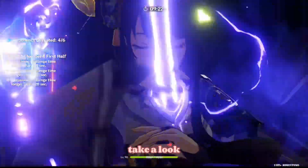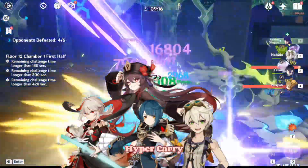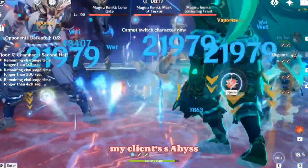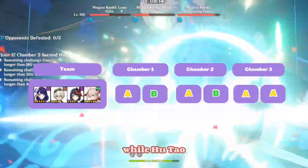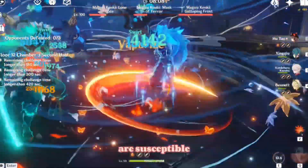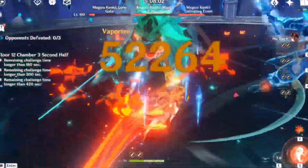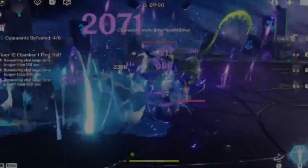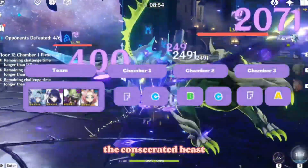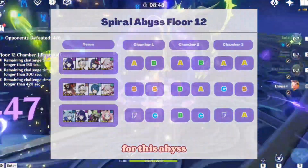Next, we'll quickly take a look at three hypercarry teams that have been dominating past Abyss cycles: Hu Tao hypercarry, Raiden hypercarry, and Eula hypercarry. During testing, I found that Raiden hypercarry flourished in the first half while Hu Tao hypercarry flourished in the second, since first half mobs are susceptible to Electro attacks while Hu Tao's insane DPS is complemented by Kazuha for crowd control. Eula struggled on the other hand, as she is unable to complete stacks on her Lightfall Sword especially when facing the Consecrated Beast, and her rotations to achieve maximum damage take a very long time — hence her rating for this Abyss is abysmally low.